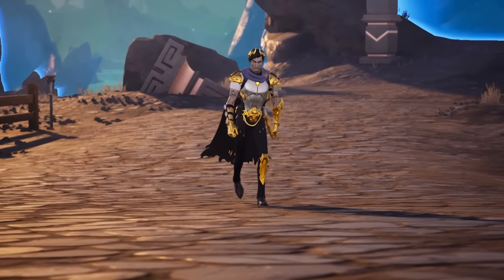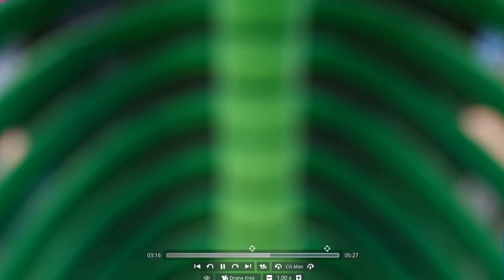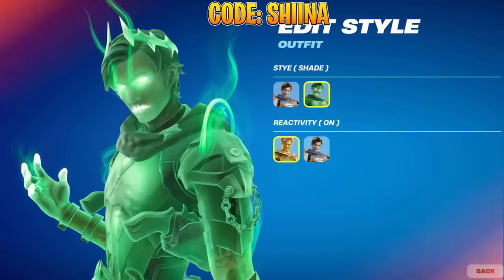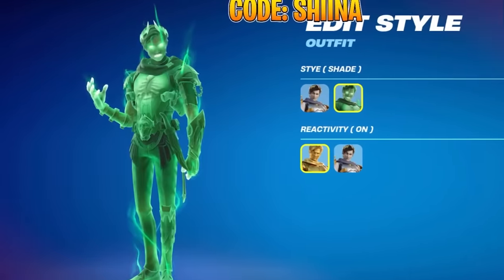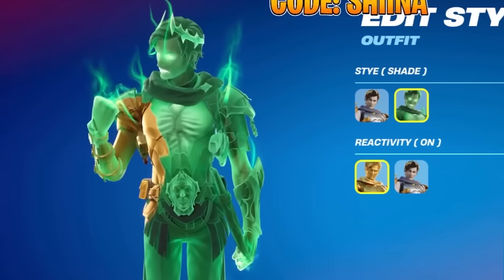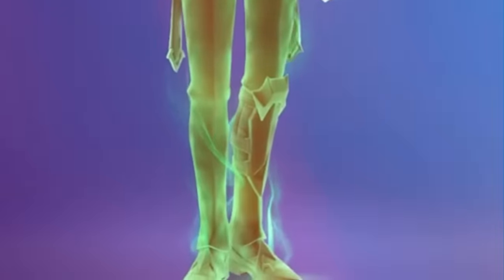It seems that after Midas escaped the underworld, his body is being consumed by these haunted spirits. And terrifyingly, it's not yet over. In the game's files, players have already found the fully consumed Shade Midas outfit, which reveals not just his face but his entire body will be consumed by the underworld evil glow.